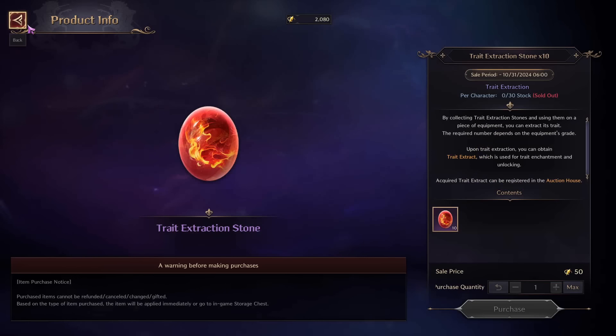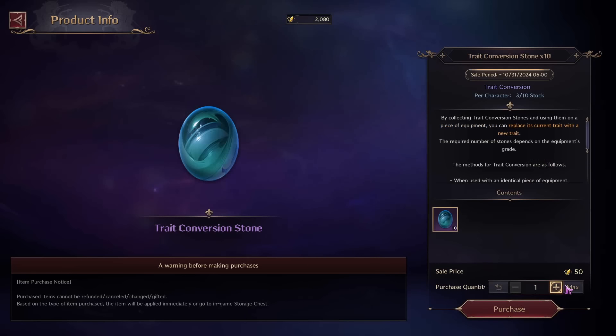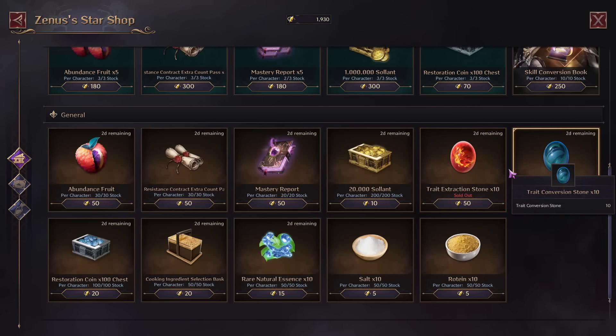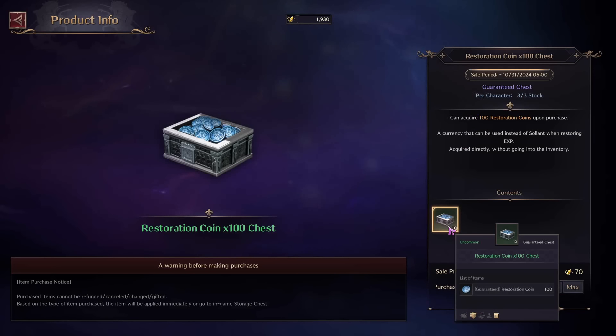However, your first priority is most definitely Trait Extraction Stones, so you can sell the Traits of any good items you obtain, and then Trait Conversion Stones. These can be very useful if you obtain an item that has a bad Trait. Make sure these two are Sold Out and you got as many as you could.